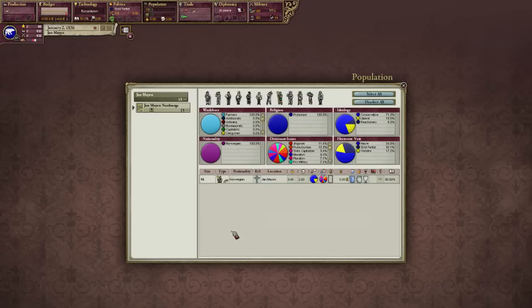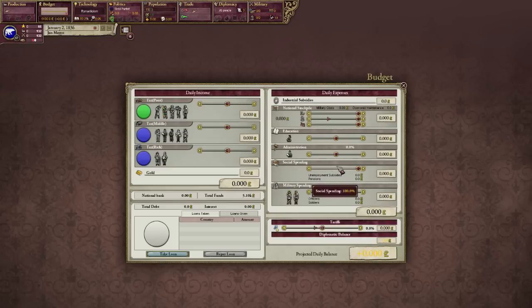Let's take a look at our population. We have 15 farmers — 15 Norwegian Protestant farmers living here. 80% literacy, which is nice. So let's go into the budgets. We don't really have a budget, which is kind of to be expected. We only have 15 pops, which represents about 60 people, so it really doesn't matter what we put our taxes on. There's really nothing we can do other than just sit around and wait for prestige to go up.